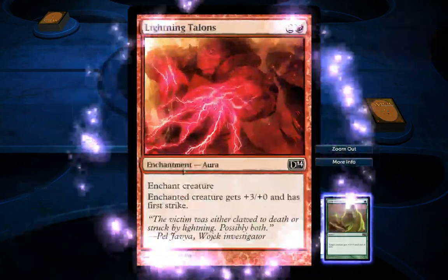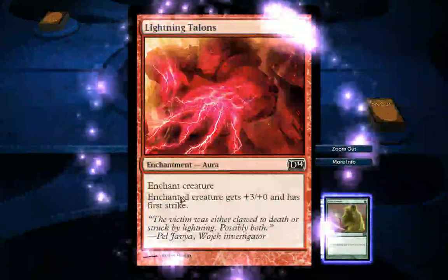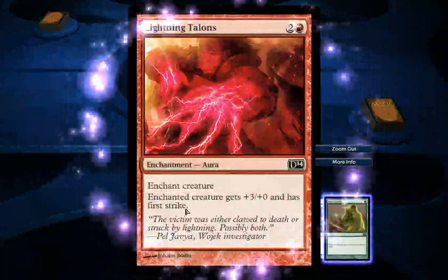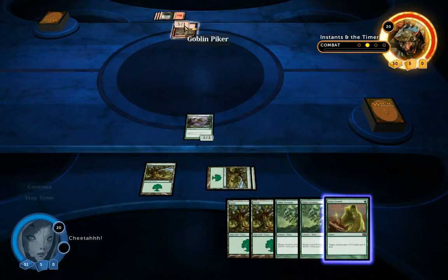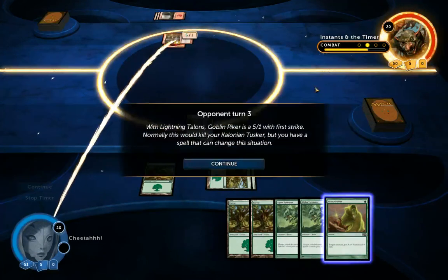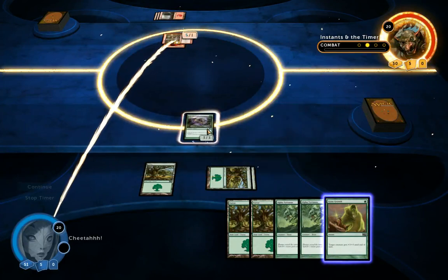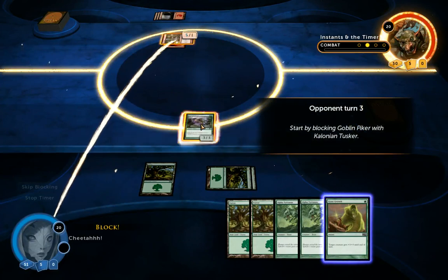He is playing an enchantment aura, which we talked about in the last video. Enchant creature — it gets plus 3, plus 0, and has first strike, which I believe we've also mentioned before. So it's a 5-power creature now with 1 mana.